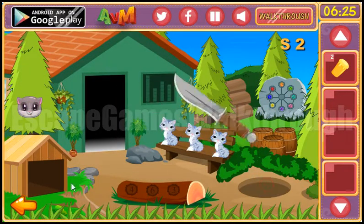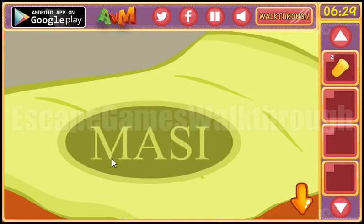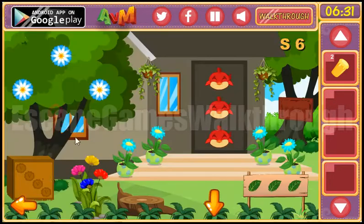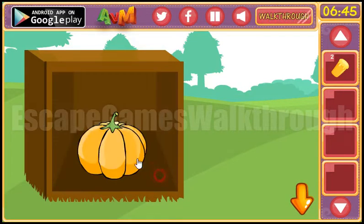And here's the knife. So let's go and cut the bed to get another hint. The code is MASI. Let's enter it here: M, A, S, I. We've got the pumpkin.